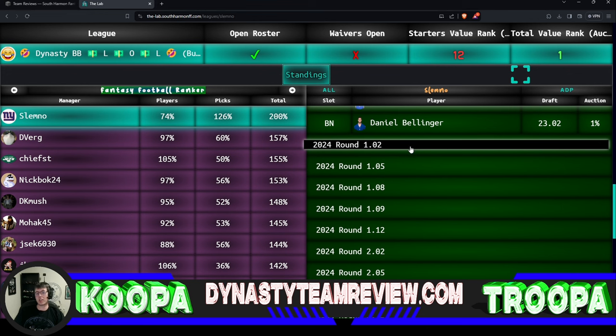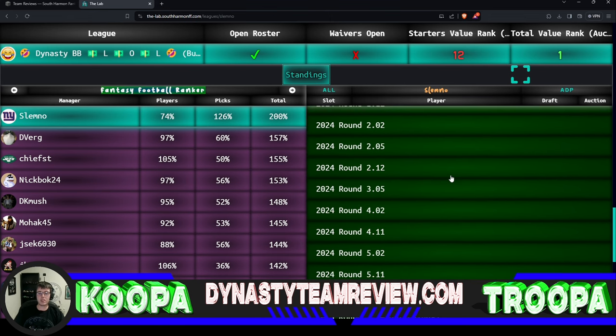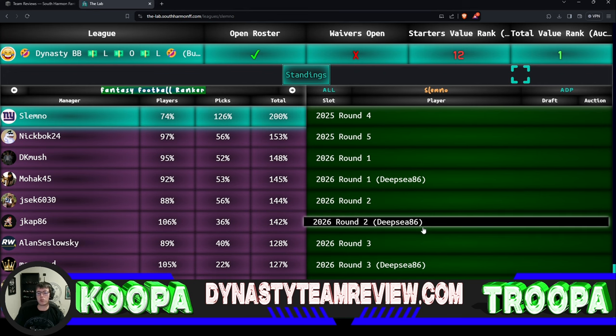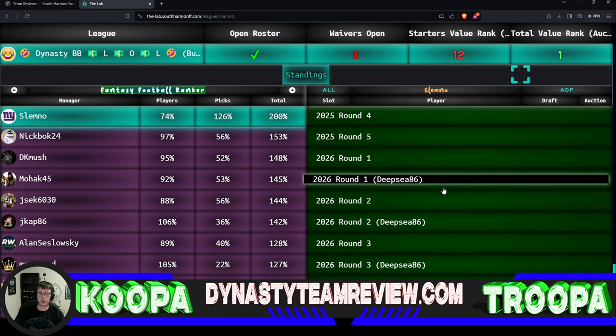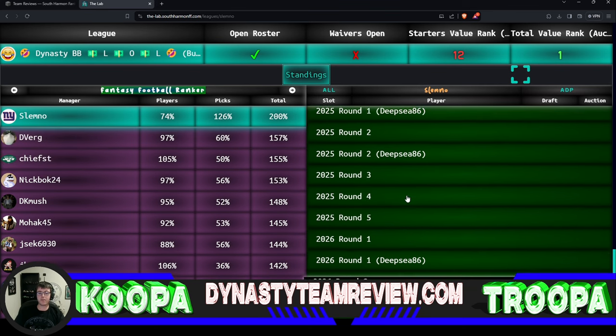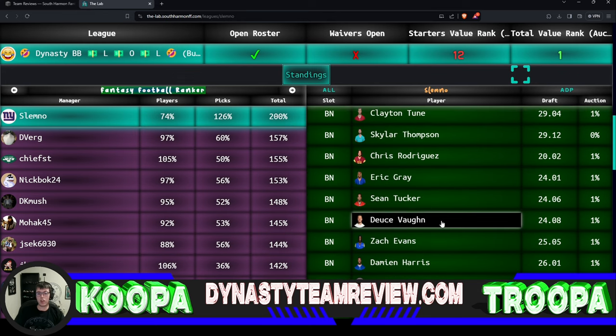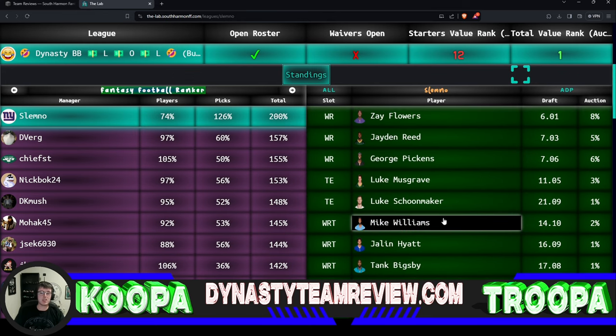Let's take a look at what those picks are first. We've got the 1.02, 1.05, 1.08, 1.09, 1.12, the 2.02, 2.05, 2.12, and some thirds, fourths, and fifths. There's a lot to play with here. We've also got 2025 firsts, 2025 seconds, 2026 firsts, 2026 seconds, 2026 thirds. He managed to get everything out of Deep Sea in 2026 — Deep Sea's picks percentage is down there at 2%, so he's leveraged everything to try and win now. We've got a total of ten first-round picks across the next three years to play with.